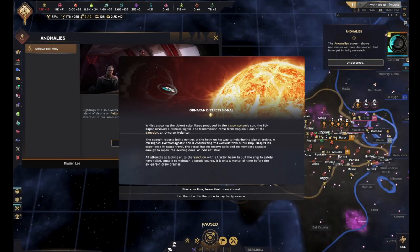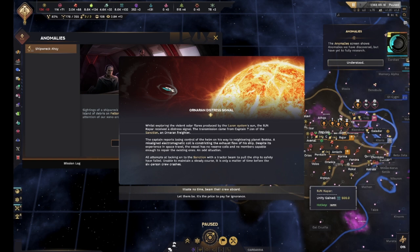Pajoran Kapar received a distress signal from Captain Dijon of the Sanction and Ornaren Freighter. Captain reports losing control of the helm on his way to neighboring planet Breka - misaligned, unable to maintain a steady course. All attempts to lock onto the ship and pull it safely have failed. We could be on board - it just gives us free unity, but do I care enough?